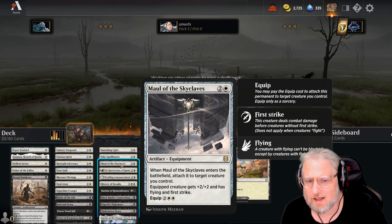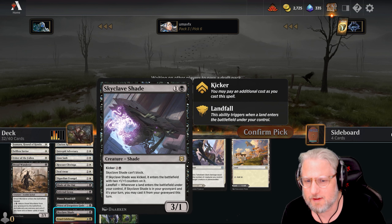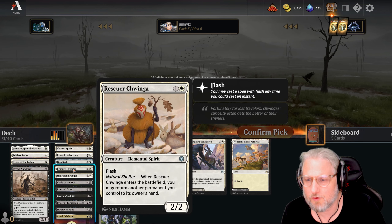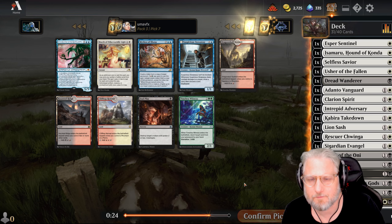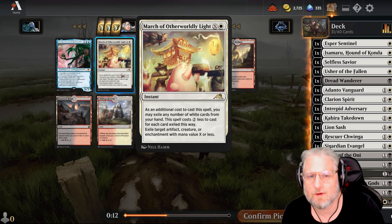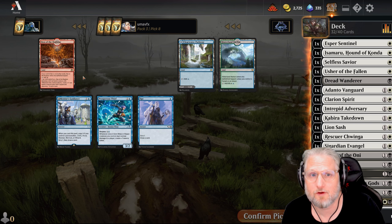I don't think we're gonna take Maul of the Skyclaves - it's a bit too slow for us. Skyclave is great - it's recurring. This one has Landfall as well so that's pretty cool. Blade is fine, Seal Away - let's drop it, it's too conditional. Lion Sash, Hell March - the Otherworldly is good. Foul Place - this is hard. Yeah, okay, let's take it.